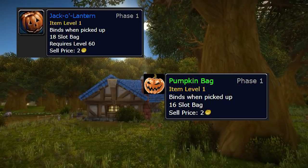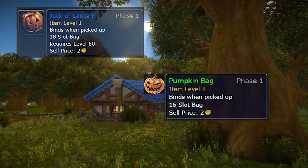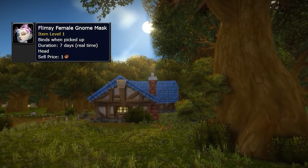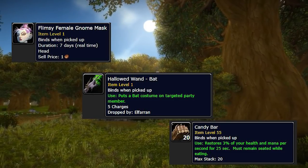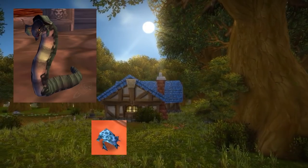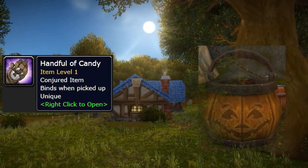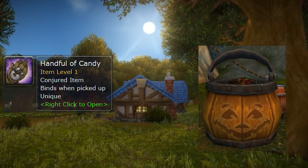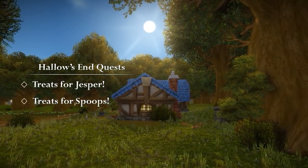Hollow's End wouldn't be complete without trick-or-treating. You can either get a treat ranging from masks, magic wands, or candy, which restore a percentage of your health — so it's actually useful at any level — or you can get tricked, being turned into a frog, snake, ghost, or skeleton. You can also grab handfuls of candy from candy buckets found everywhere, or do one of the many seasonal quests, such as Hollow's End Treats for Jesper or Spoops, depending on your faction.